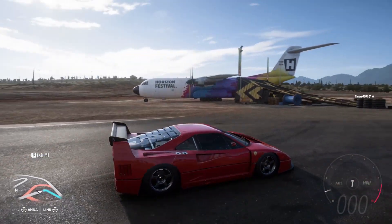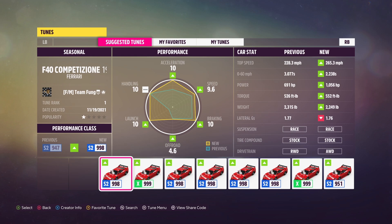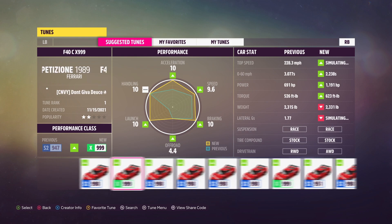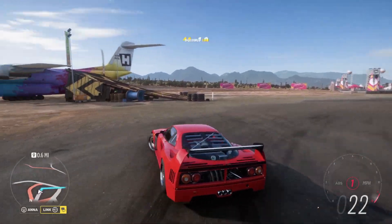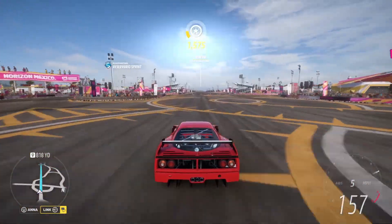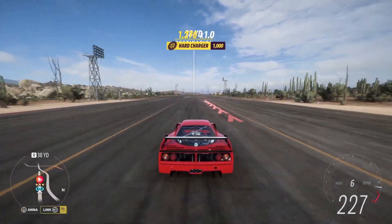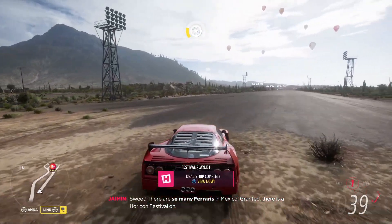We're jumping into the F40 Competizione — this is the barn find that you get. Throwing a tune on it: this one says 'seasonal.' Share code is 163-726-280. Team Fung is one of the tuners I use a lot. It's 80,000 credits — a crazy amount. But let's start a bit back and give as much of a run-up as we can. We're already over 100 mph, so we should get this easily. There's 200 — now we're just booking it down and we come across about 229–230. There are so many Ferraris in Mexico — there is a Horizon Festival! That did give us that one.